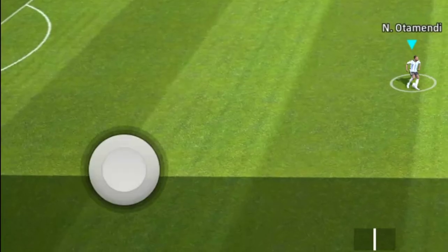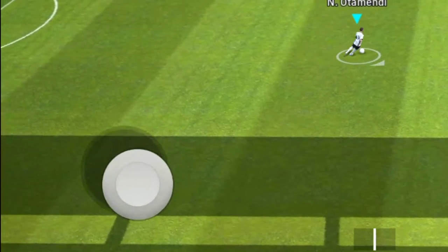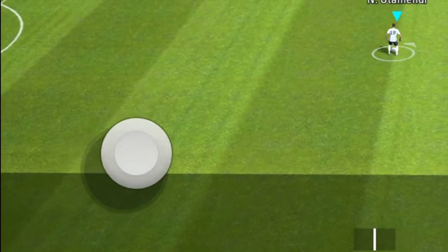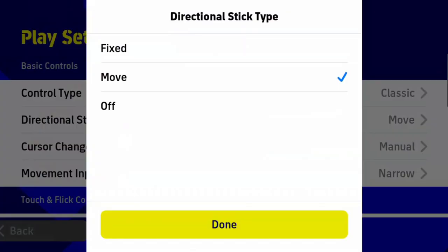You can select the movable joystick, and then fixed — this will stick the joystick to only its position and you can't move the whole joystick. It is better for a learner to play with fixed joystick, but don't worry — you can choose any of these. There's no special formula or theory to fix your gameplay with only one joystick setting option.